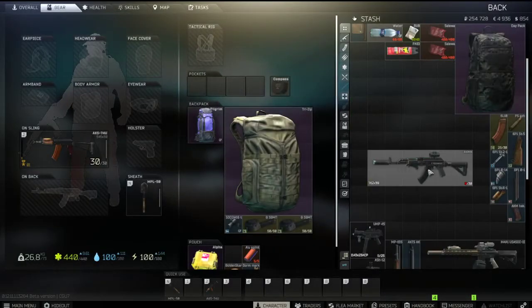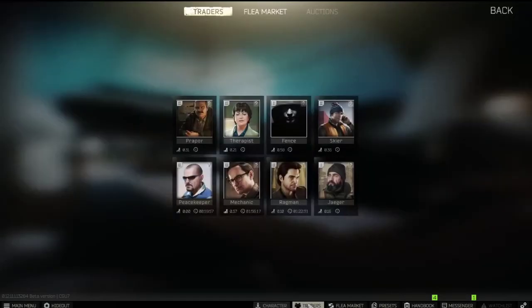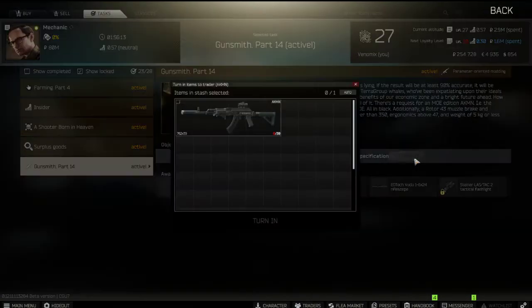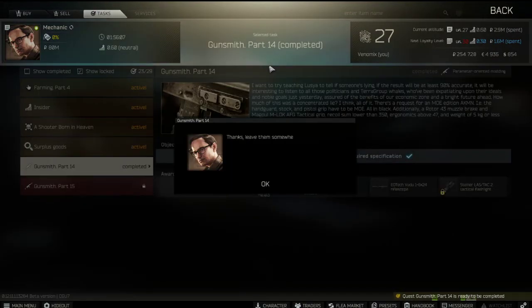And that's the complete build. At the end you get 500 sighting range, 48.5 ergonomics, recoil less than 350, and 4.8 kg weight — so all requirements are met. That's it for the task, guys. Thank you and see you in my next video.